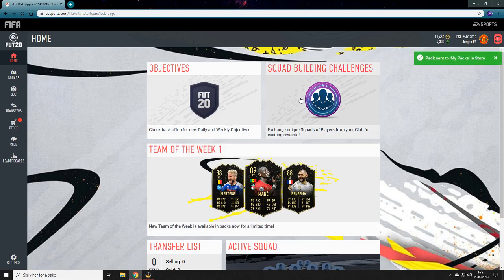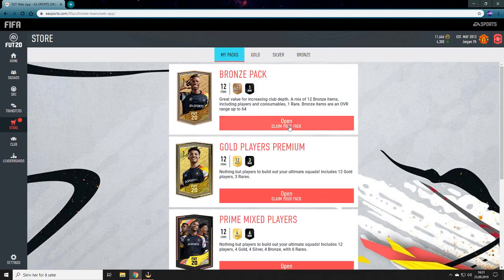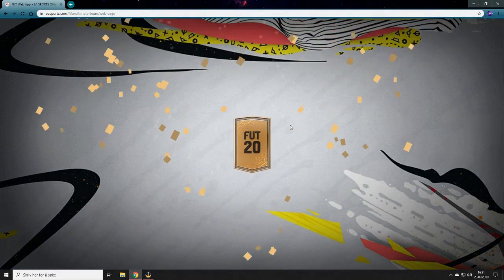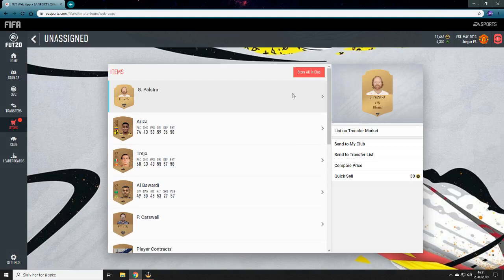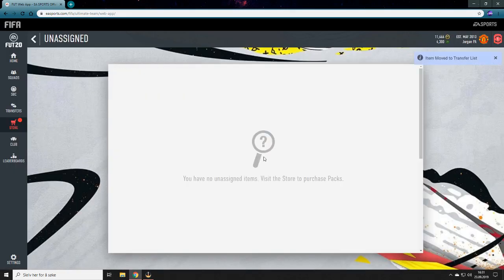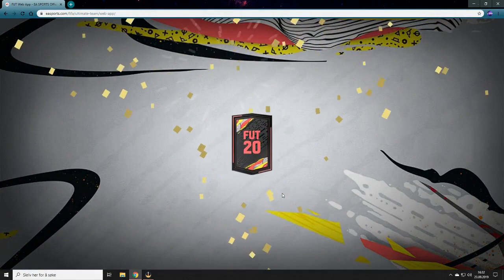I also have two 225k packs - maybe I'll open those in this video. Let's open this prospect pack first - I got this from the daily login. I'll just store that and send it. The 11,000 coins is pretty good.